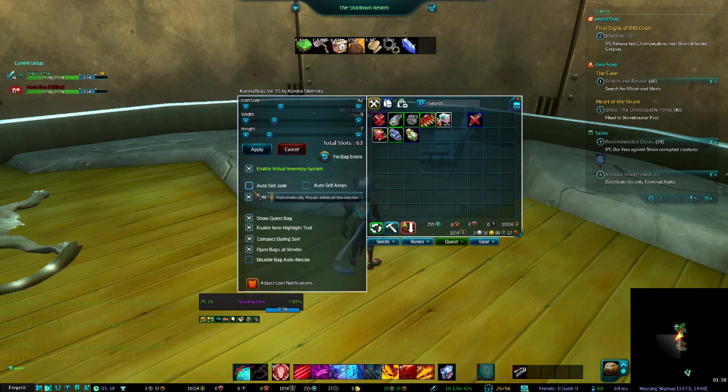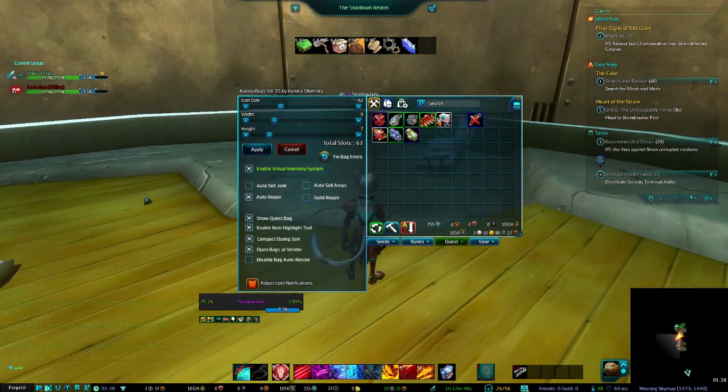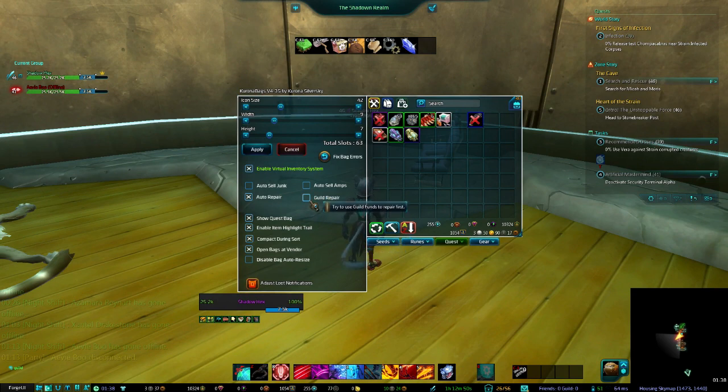I kind of trust the WildStar vendors more because they know the gear better, so I don't have auto junk set on here — I do it via WildStar's official system. You can also have auto guild repair. You can also have auto sell amps — this isn't necessary anymore since you don't need to farm amps anymore, but back in the day when you needed to farm actual amps to unlock your tree, this would have been something you'd check after you finished your tree.